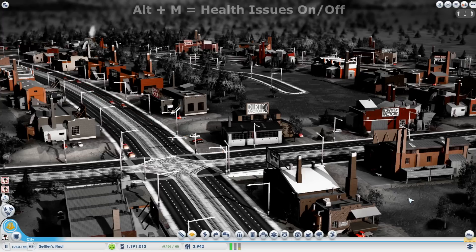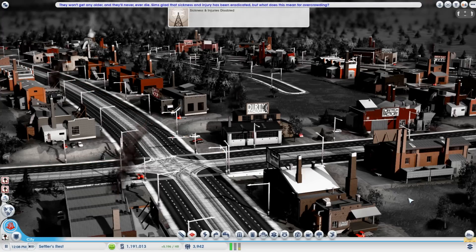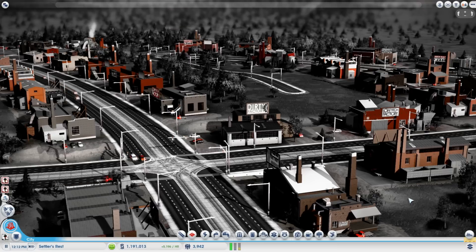The next one is ALT M. This will toggle health issues in your city. Sickness and injuries disabled. They won't get any older and they'll never ever die. Sims glad that sickness and injury has been eradicated. But what does this mean for overcrowding? That is a good question.